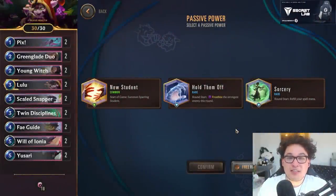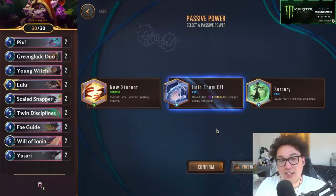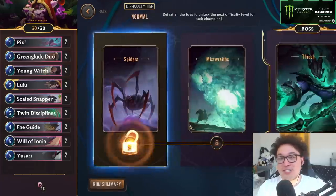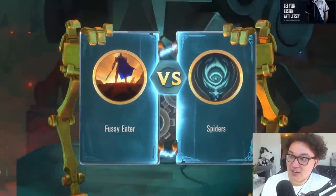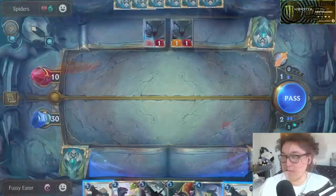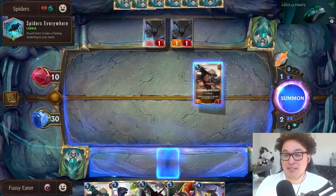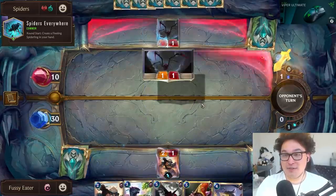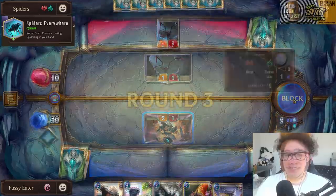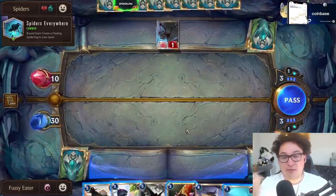For my first try, I start with the newly added perk Hold Them Off. Freezing the strongest enemy unit every single turn should be perfect for this forced stall strategy, especially since my Lulu starter deck has no stall built in. We begin against the first opponent, Spiders, and already on turn two we have to start making awkward trades. Green Glade Duo is basically just a spider blocker — and this is what makes this challenge run so painfully difficult.